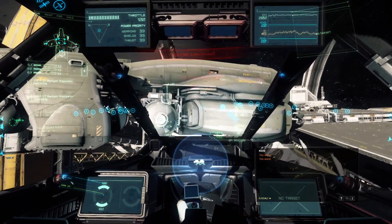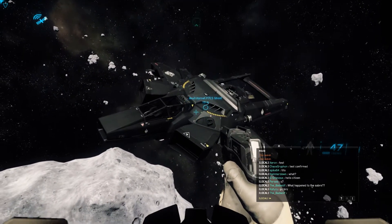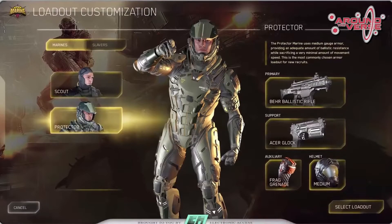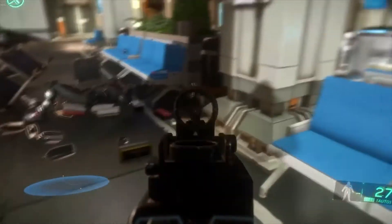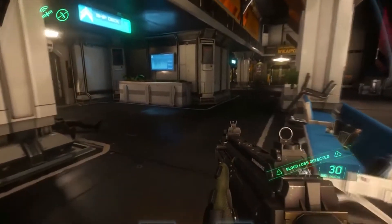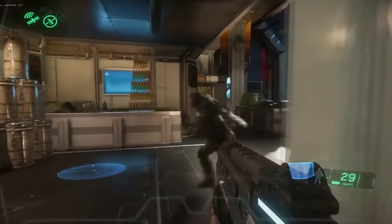They're also expanding on the Crusader map, possibly leading to more missions and points of interest within the mini PU. Arena Commander will get some new tweaks as well. The biggest and most noticeable core technology change in 2.6 will be the new menu interface, which looks leaps and bounds better than the previous one. Additionally, you'll now be able to load from game type to game type without going back to the lobby — so you can move seamlessly from Arena Commander directly into the persistent universe.